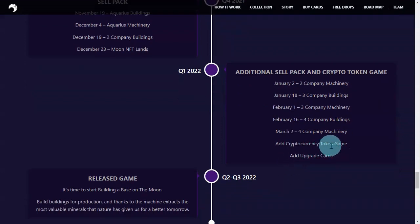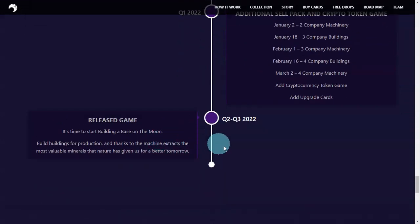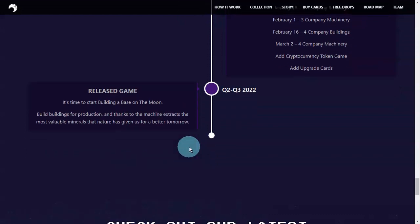Add cryptocurrency token game and upgrade cards. In the second and third quarter of the year, the development is still continuing. It's time to start building a base on the moon — build buildings for production, and thanks to the machinery, extract the most valuable minerals that nature has given us for a better tomorrow.